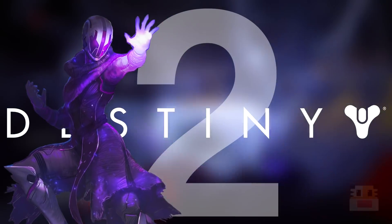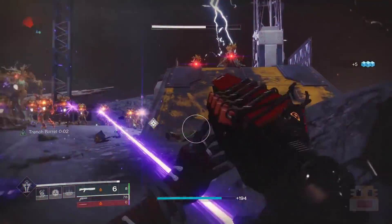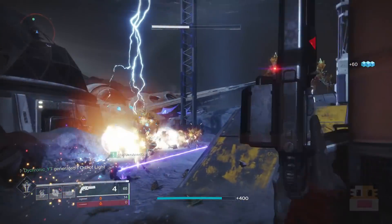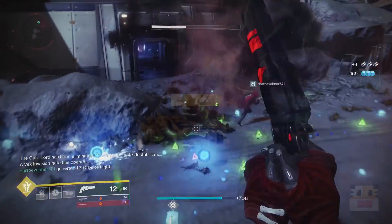Welcome ladies and gentlemen, my name is Dichronic, your host here on this Destiny 2 video. Today we're going to be talking about how to level up fast, get lots of power very quickly and efficiently in Destiny 2 Shadowkeep. More specifically, I'm going to be talking about basic and advanced strategies from equalizing to level spiking.